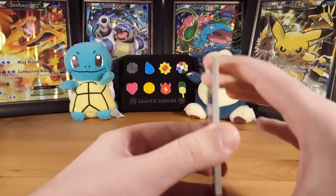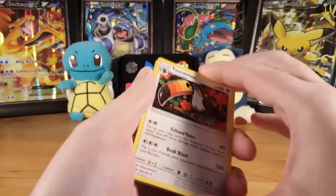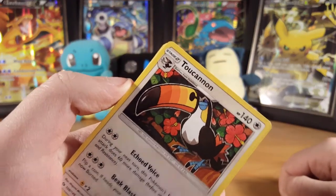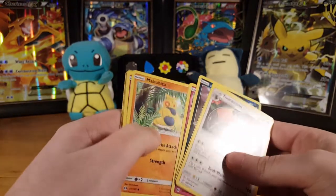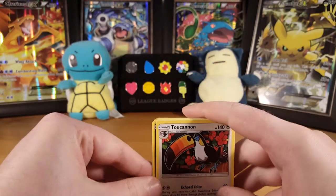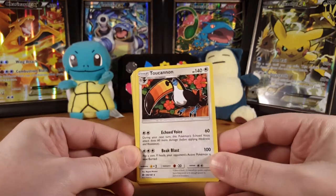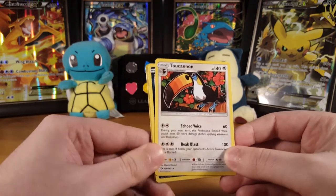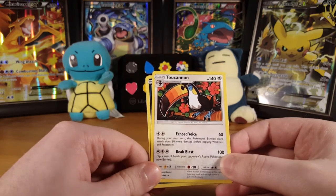So that is another non-holo, and we're at five and twelve now. That's disappointing — I was hoping for gold and I ended up getting a multicolored beak. That sucks. Sun and Moon, you let me down again. But we've got to keep our heads held high because there's always next week, and that's the good thing about One Pack Wednesday — there is always next week. This week was not a success, but next week could be.